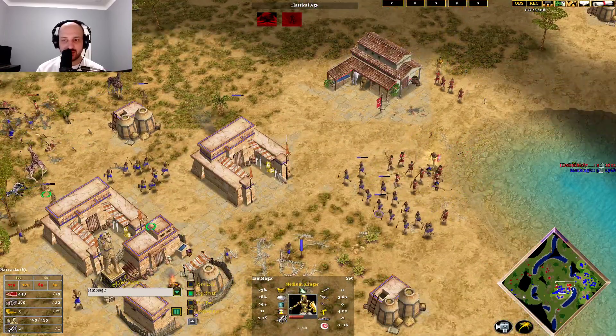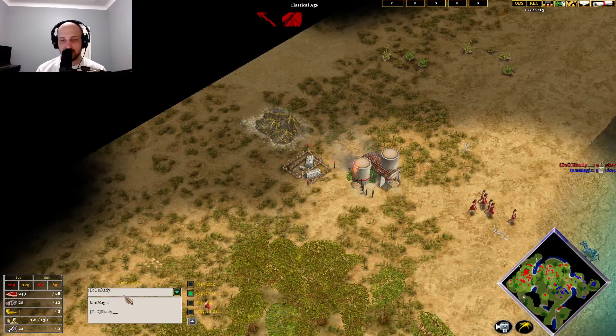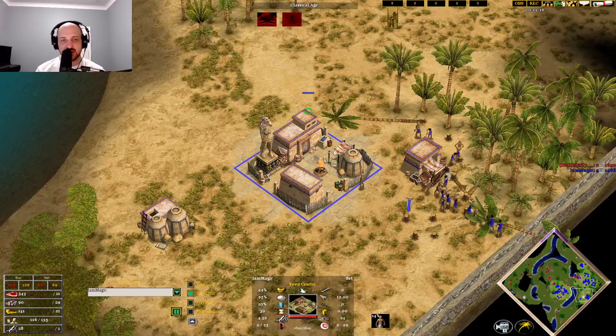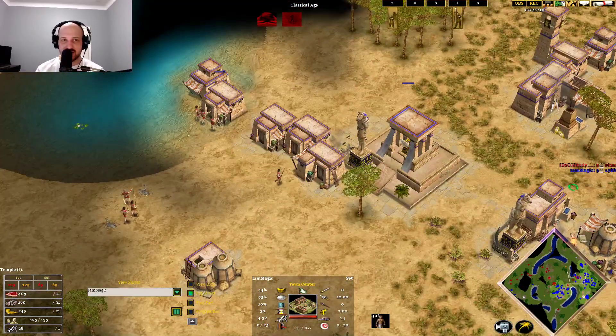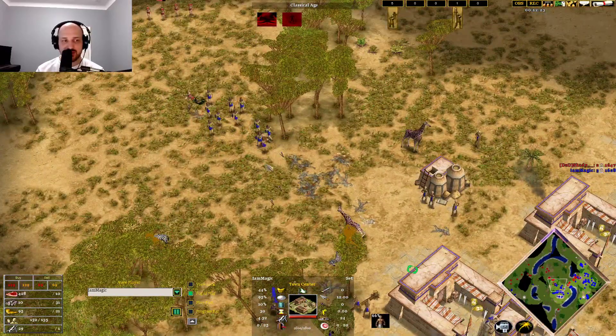Skadi is coming back in but still only sitting on two town centers to Magic's three town centers. Magic's economy is going to be really, really strong here — even though he's spamming just Slingers and his army can't trade that well, it doesn't matter because his economy is going to be so big.